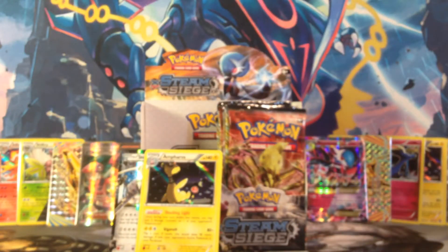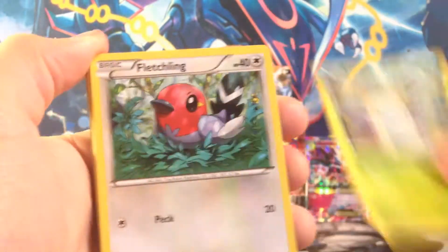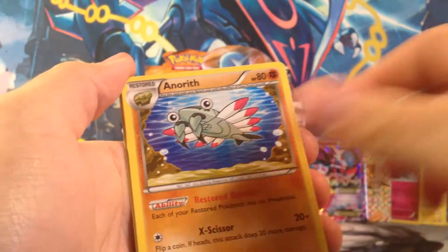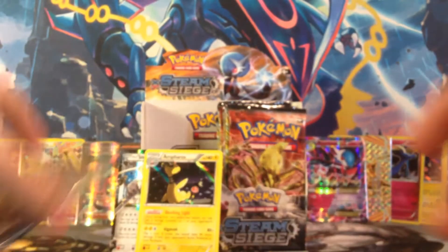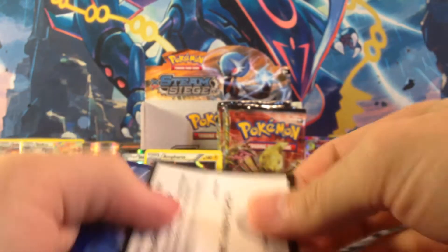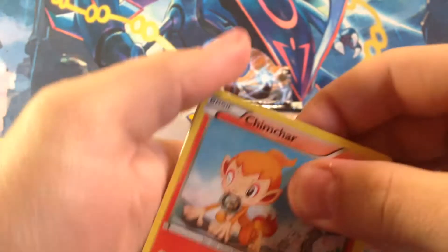We've got four packs to go. Come on, left side — you gotta finish strong. Oshawa, Sneasel, Seedot, Monferno, Anorith, Nidorino, Steelix Spirit Link Reverse — that's pretty cool — Avalugg, regular rare. Left side is definitely losing steam compared to the first eight packs with 12 points worth of hollows and stuff. So far just the four points there with the Steelix and the Ampharos.